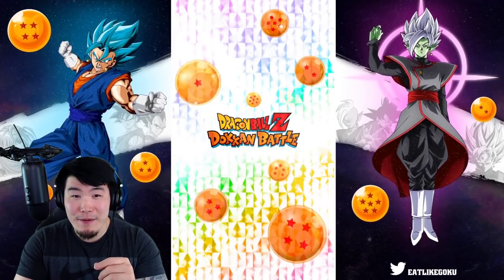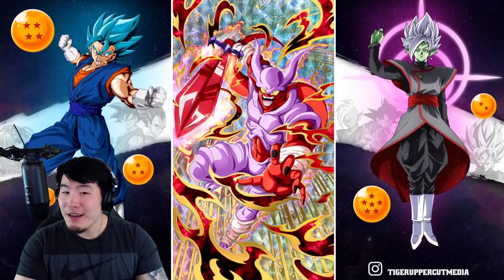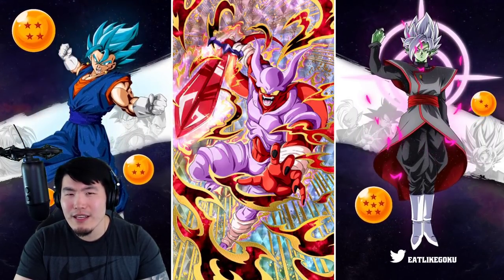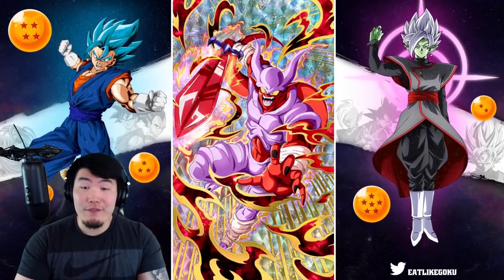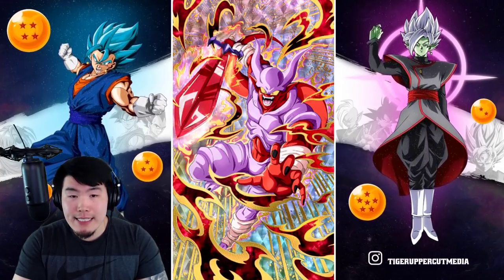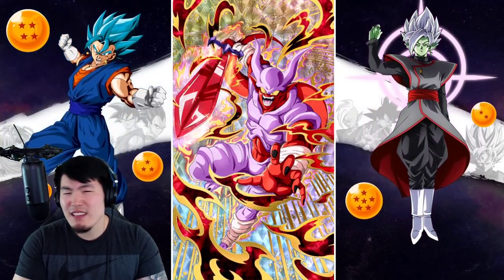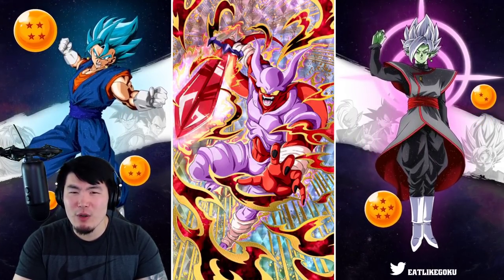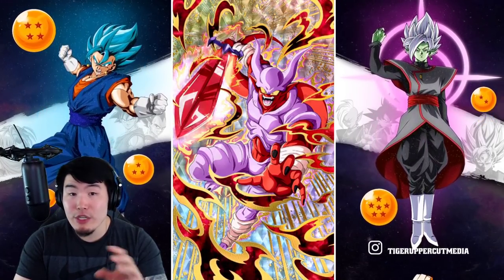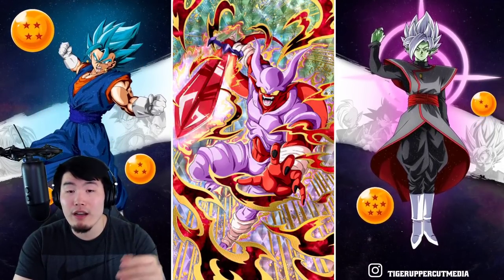Alright, INT Janemba done — now let's do STR Janemba and see how that goes. Okay, not bad, not bad, but there's not a lot going on here and that's the one thing I'm a bit disappointed by. I feel like they could have done more with this one. The effect around the sword could have been crazier, or at least more apparent — it's kind of hard to see. The main effect is really just the swirls or the spikes, whatever you want to call them. That's alright.